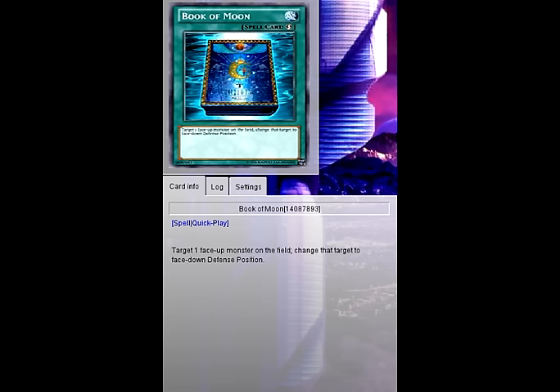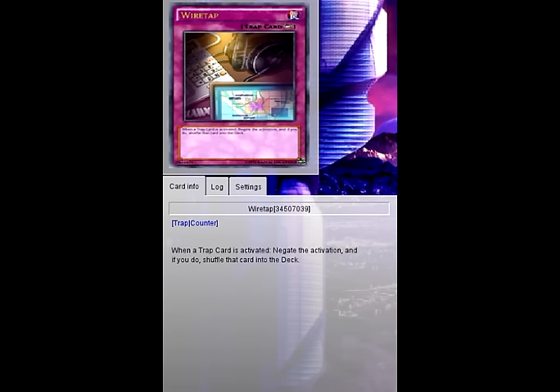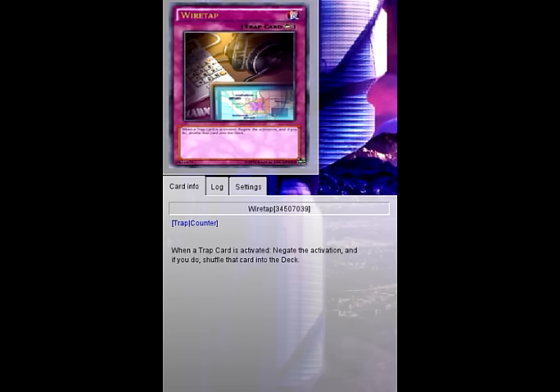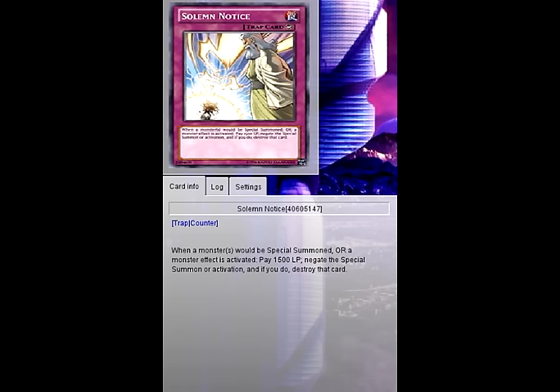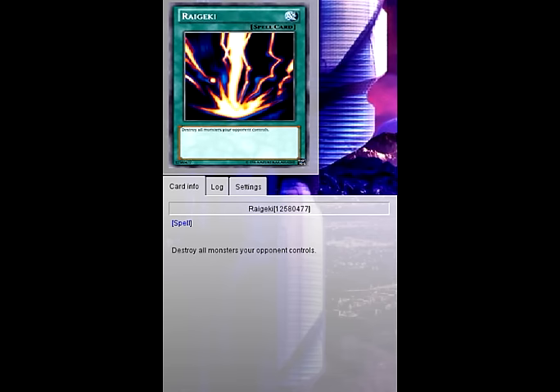Book of Moon — defensive. Solemn Warning — defensive. Solemn Notice — also defensive, though Solemn Notice can really cripple the Karakuri deck, so you might want to swap it out for Wiretaps to counter opposing Solemn Notices, since this deck really requires the synchro plays to go through — otherwise the deck falls apart. Bottomless Trap Hole — defensive traps. Raigeki — offense, to clear your opponent's field.